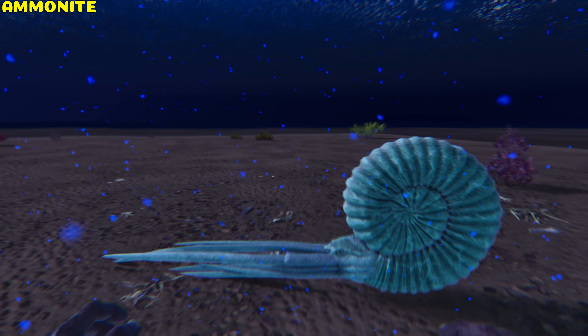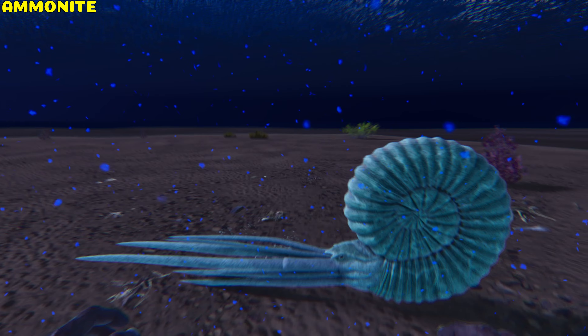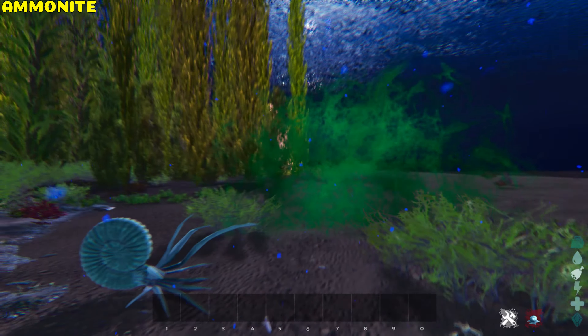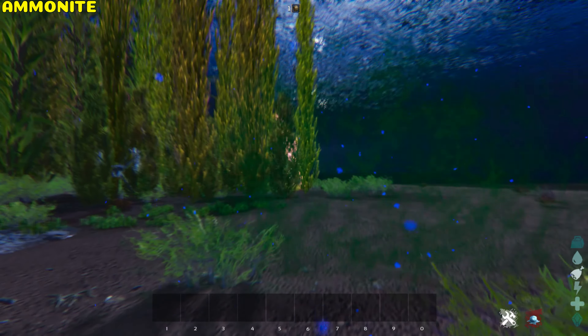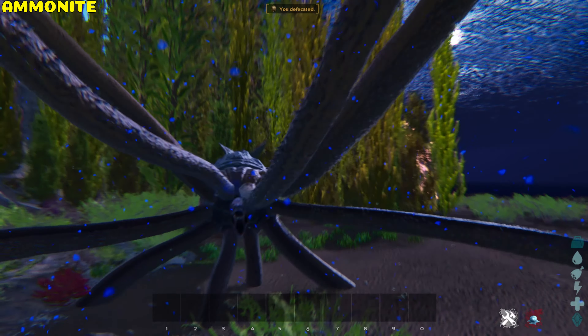Anamite. The Anamite is untameable. However, besides its unique bioharvestable drop, it has the ability to enrage wild dinos toward you by giving it a hit — make sure you're inside the cloud. The effects last for 60 seconds and can be handy to lure rare creatures of the ocean.